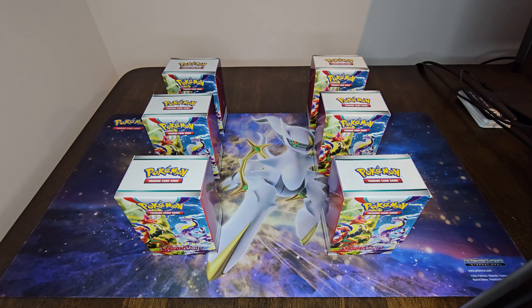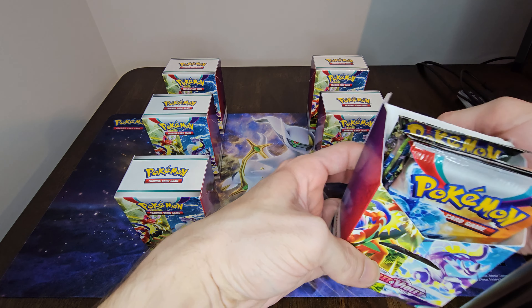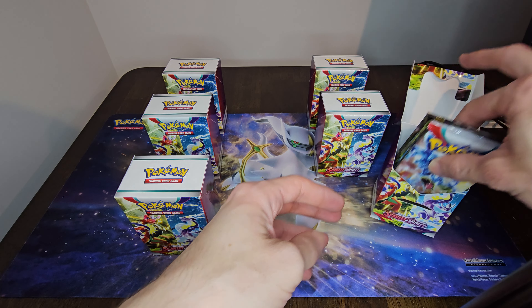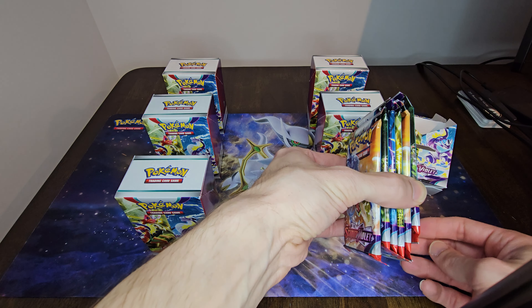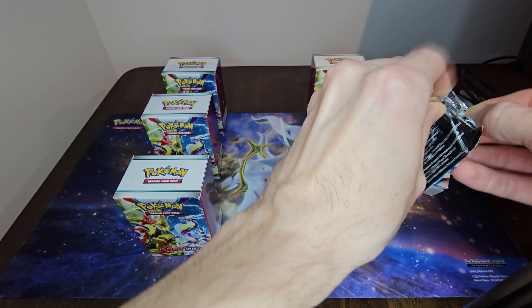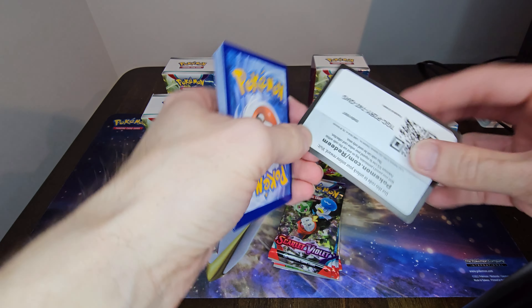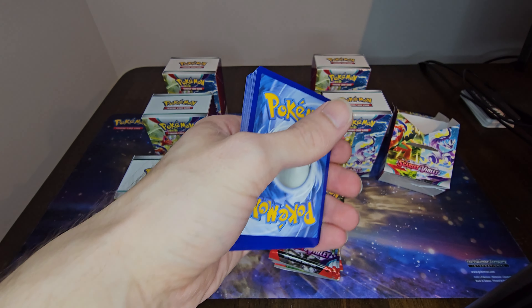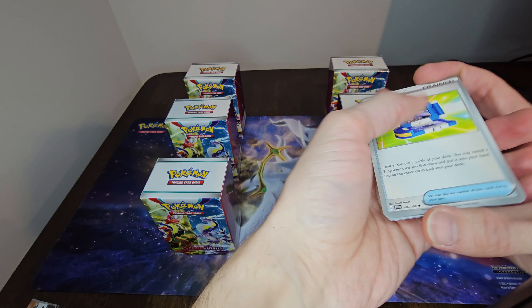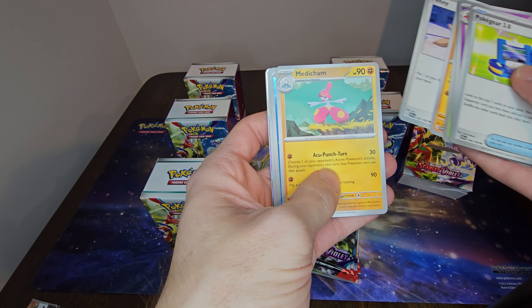Welcome back to the channel! Today I have six Scarlet and Violet booster bundles and we're going to open up every single one of them. I already took the shrink wrap and cover off so we're jumping right in. Each booster bundle has six packs, so six times six gives me 36 packs — essentially a booster box. That's kind of why I bought six of them.